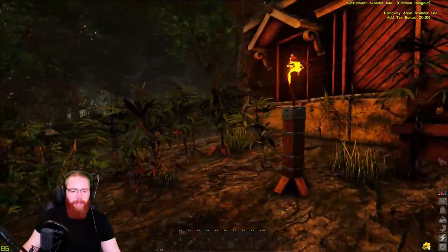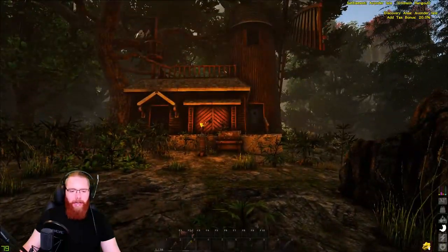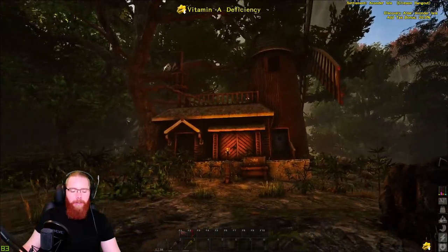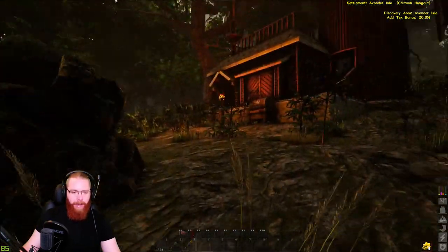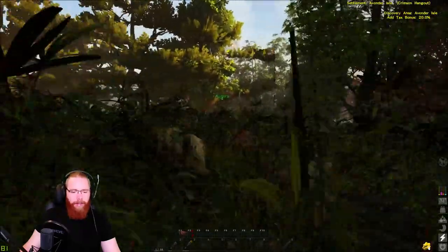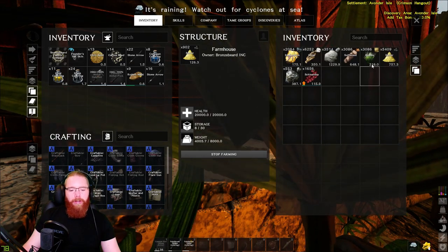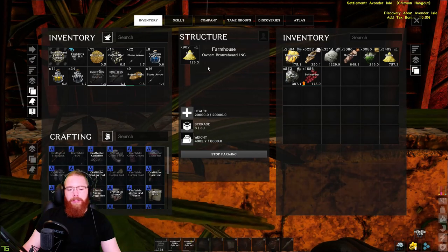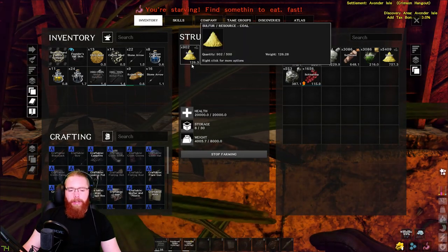Here's one of our farmhouses. It's gathering everything in a small area around it - not a big area. It's roughly from where I'm standing to the farmhouse in circumference. It's collecting rock, fiber, trees around here, and there's a sulfur node somewhere nearby too. You can see it's slowly putting the resources into the farmhouse. The top slot is for fuel - the farmhouse and the warehouse both burn fuel and both have this slot.